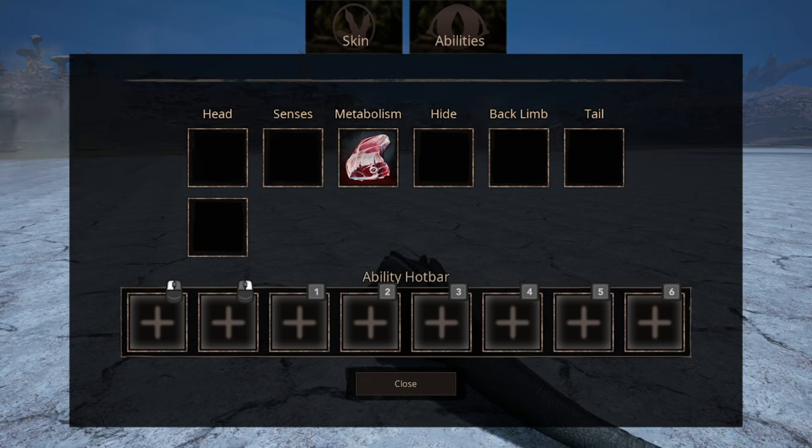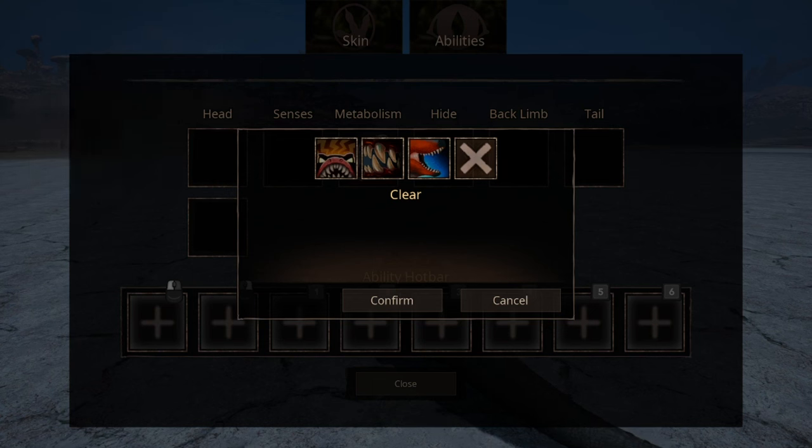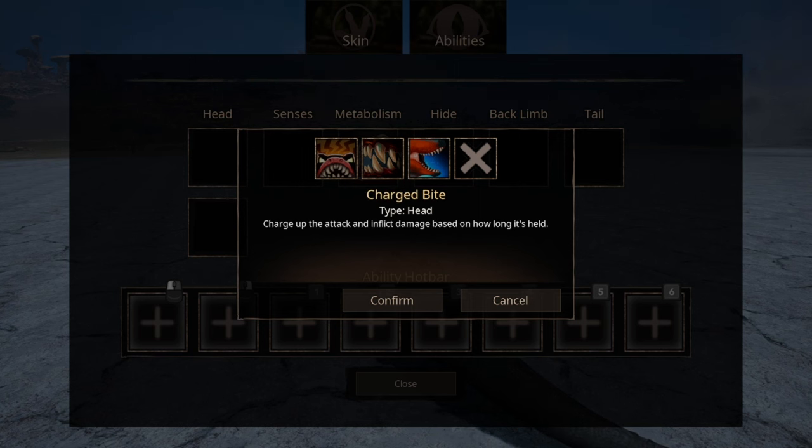We have three options for head ability. The first is the standard bite ability that causes medium damage — nothing too special. The second is a charge bite that does a certain amount of damage depending on how long you charge it. The third is a thrashing ability that does heavy damage; however, it has a recoil of one-fourth of the damage you deal.